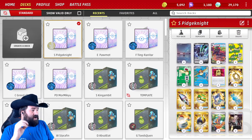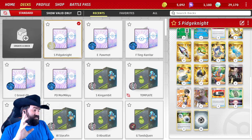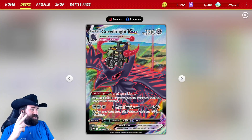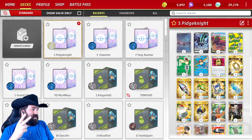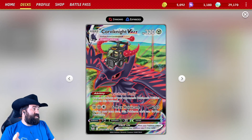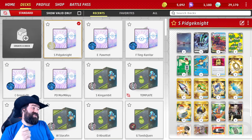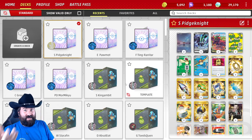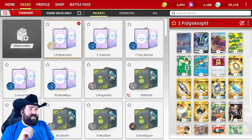For the most part, we're using this Pidgeot to get Escape Ropes and Rare Candies — well, the Rare Candy is for the Pidgeot itself. This is probably not going to be the final build, but I wanted to try it. This pairs up two things we love on this channel: free retreat cost with free retreat cost. As we've used Corviknight before, you can use the attack, retreat it, then use Pidgeot to grab an Escape Rope or a Switch depending on what you want to be doing damage to, and then use the attack again.